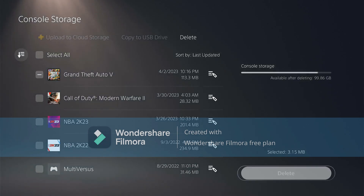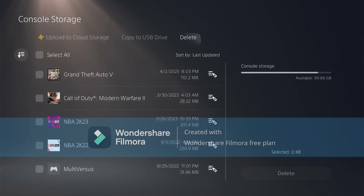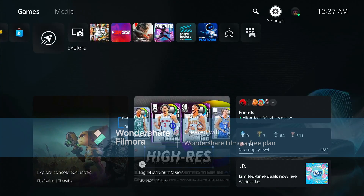All right, once you delete your autosave, you can now start the glitch. So you want to start up your GTA, and for anybody that's asking, my MTU is set to 905.